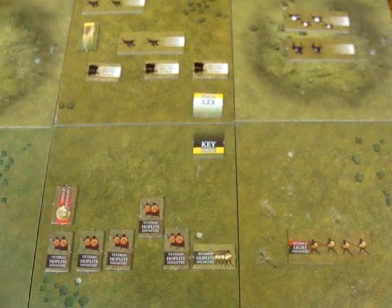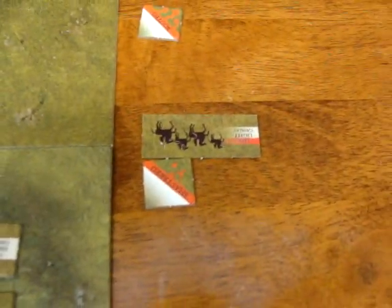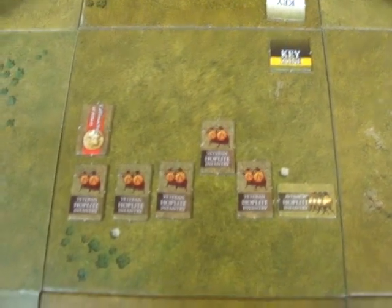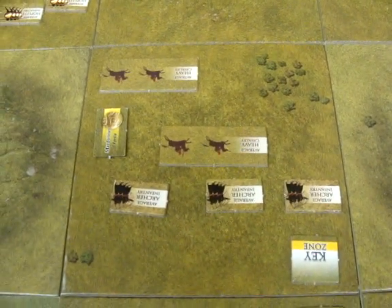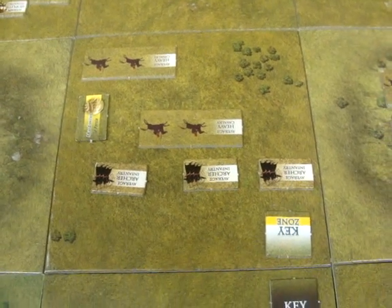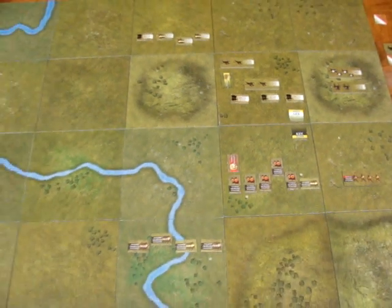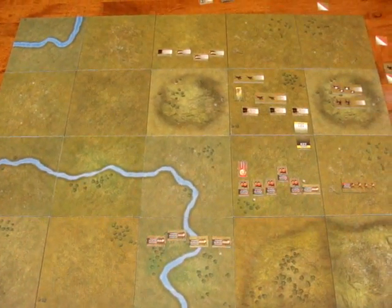All the action has been happening in the center with a real build-up. We've had one light cavalry unit shattered by the veteran hoplites of the Greeks, and they'll be going into action very shortly. The key here is whether this group can hold off the veteran hoplites sufficiently to bring in more reinforcements. So that's the state of play at the end of the second turn for both sides in the Battle of Plataea.